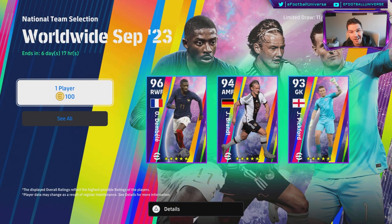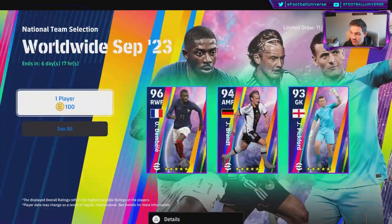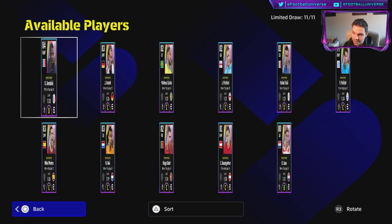Welcome back to the channel — it's Thursday morning and just before work we're going to do a quick run-through of the national team selection, the worldwide September players. There are a couple of players in here that you might not potentially use or buy on the GP market because you're looking at them thinking he's not good enough, not fast enough, not strong enough — but you could get them here and they are pretty decent cards.